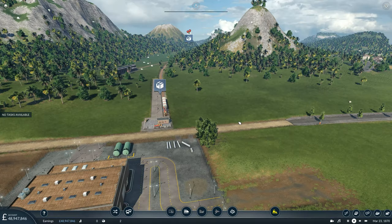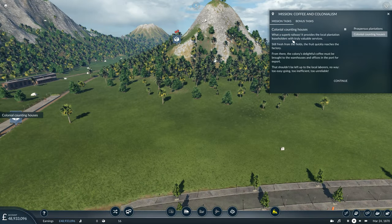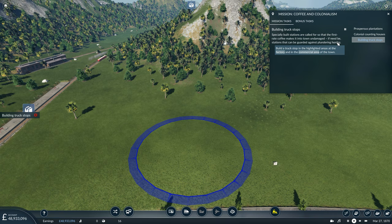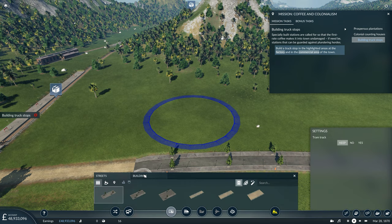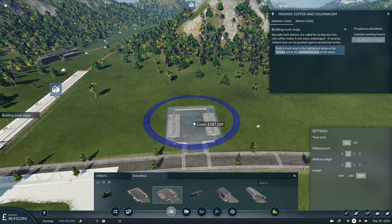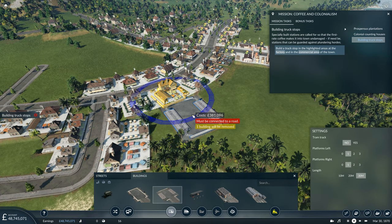Right, there he is now - that's the task completed. Colonial Counting Houses. What a superb railway. From there the colony's delightful coffee must be brought to the warehouses and offices in the port for export. Specially built stations are called for, so build a truck stop in the highlighted area and one in town. Let's get a truck station here set to 30 meters, and we also need one in this highlighted area here which is going to remove at least one building - if we can limit it to just one that will be ideal.